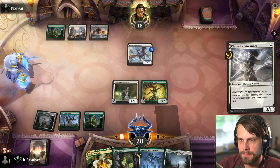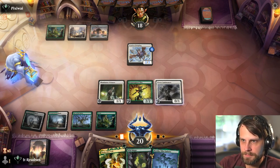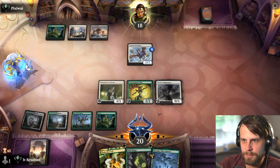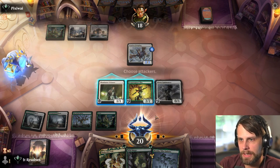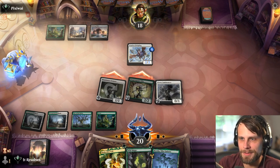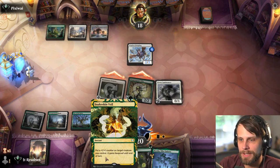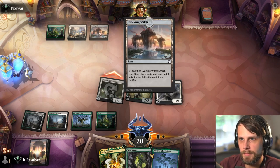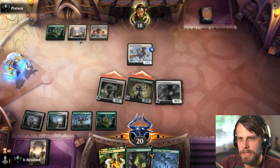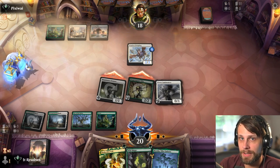Let's play the Lumimancer. So they can instant speed do a thing here which is fine. I'm still just going to attack with both — there's not really a huge reason not to. If they decide to block, it's fine, we can kill it. Even with the Evolving Wilds trigger here it's not really a problem. I think this is just the Selesnya Landfall deck, which is a really good deck — I definitely played this like last week.